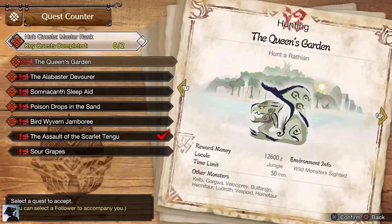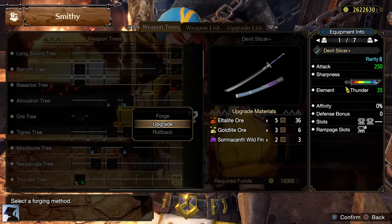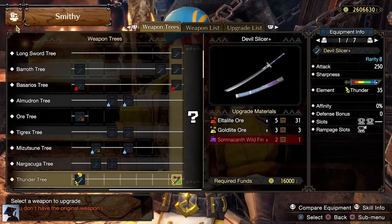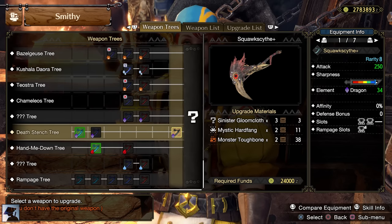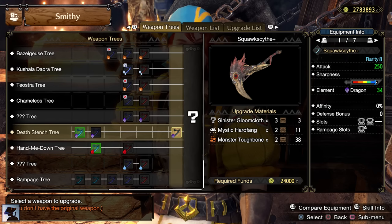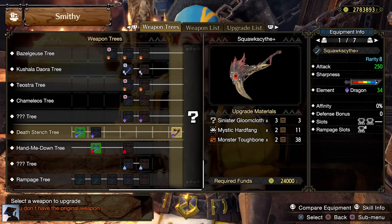The first key quest for Master Rank 2 I suggest you complete is Somnacanth. We will need the Somna Dream Powder later to craft the best sleep weapons for our buddies, while Somnacanth Wildfiend is required to craft the Devil Slicer Plus, which might be helpful for some monsters in Master Rank 2 weak to Thunder. The Gold Light Ore can be found in the Sandy Plains. The second key quest I would recommend completing is Khezu. Its Mystic Fangs are required to craft the Longsword from the Dead End 3, which at this point of the game is pretty strong with an attack value of 2500, 34 Dragon, 2 slots at level 2, and 1 Rampage slot at level 2.